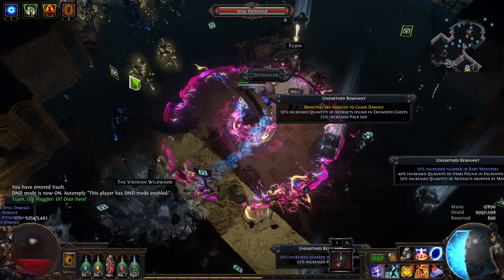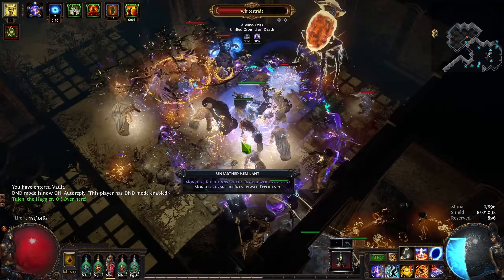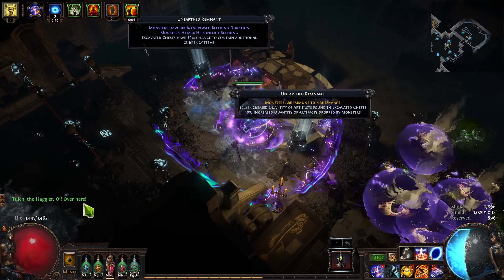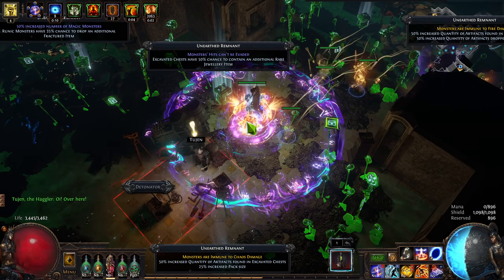If you saw my last Guardian Invitation Farming video, you'd know it's a pretty profitable strategy. And I needed a little bit more money to finish my recently released Penance Brand Charge Stacking Slayer build. So it was back to the Guardian Mines.